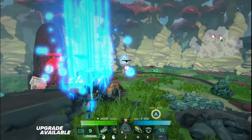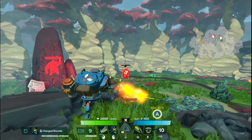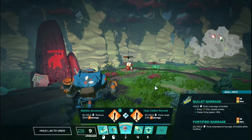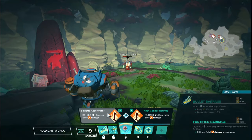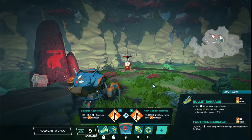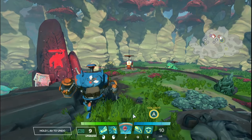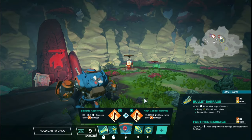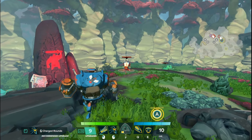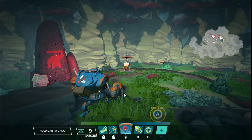That did 669 damage, and then I grab Rapid Fire. You see he's firing way faster — 871. That is such a huge difference for only 15% attack speed. This is very low investment. You could probably get this very early and it'll benefit you throughout most of the match. Anything that increases your damage is definitely on the higher end of priority, especially if you're a damage dealer — you kind of just want to do as much damage early as possible.